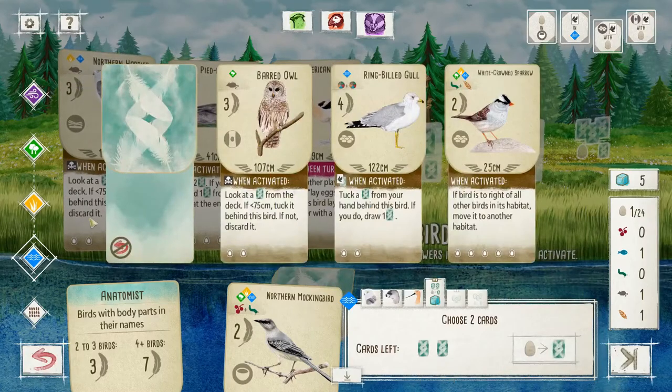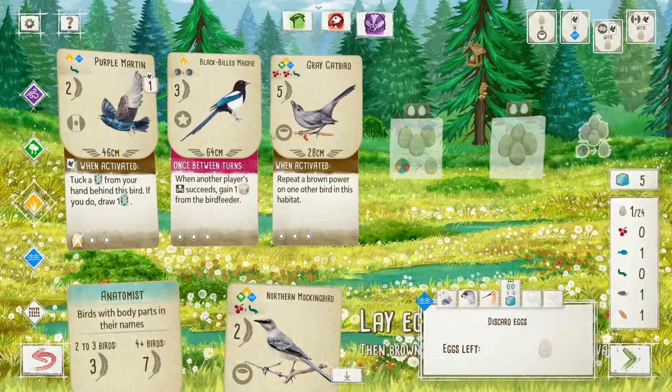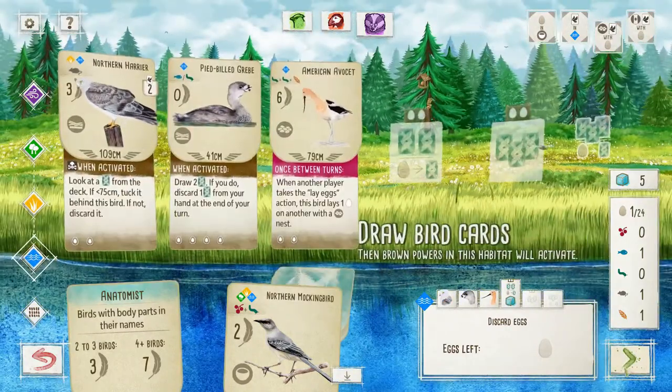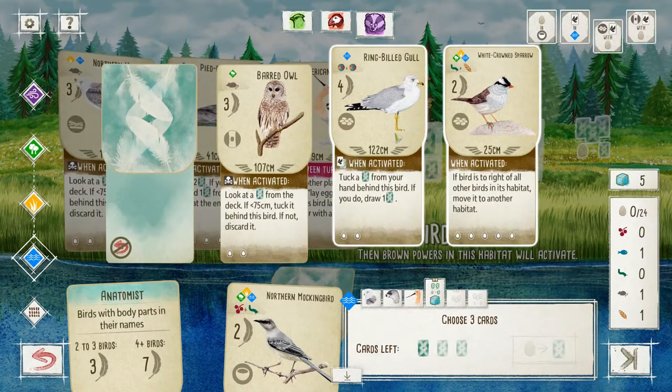Do I want to burn the egg? I do want to burn the egg, because we're going to be taking a lay eggs action after this. So we want the Sparrow. We want the Gull. We could grab the Barred Owl — do we want the Barred Owl? It's getting a little later, though. I think we can do a little bit better, but hmm. Let's see what the randos are.